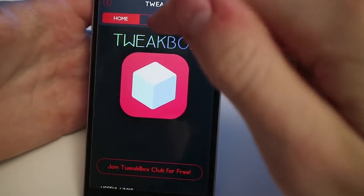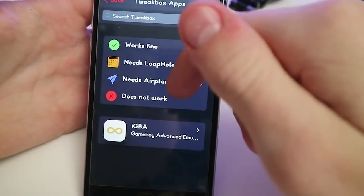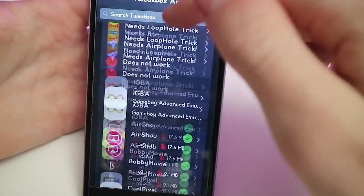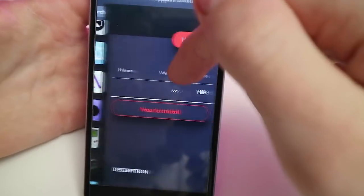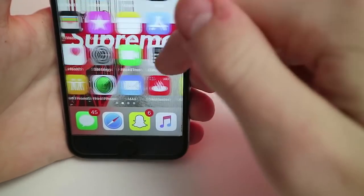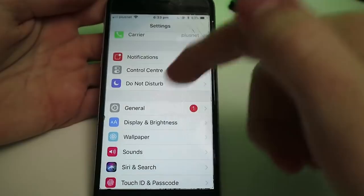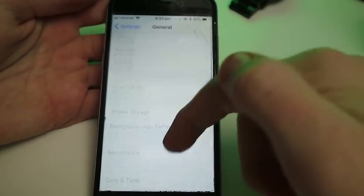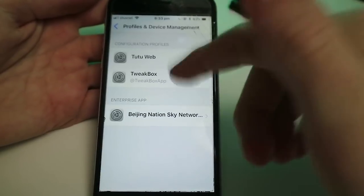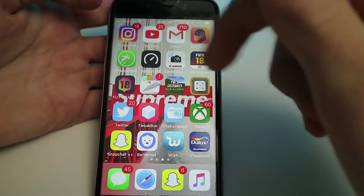So once it's downloaded, you load it up. There's usually an ad that comes up. You go down and go to TweakBox Apps, then go to Files Escaped and install that. Once that's installed, you might get a message about the profile not being trusted. If it says that, you go to General, then Profiles, find whichever one it is, and you go to Verify or Trust — then you'll be able to get onto Files Escaped.